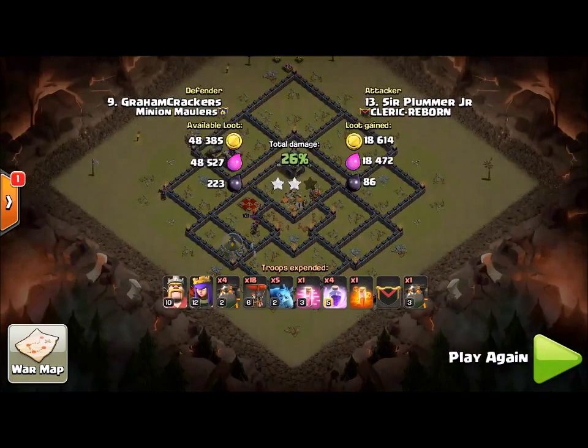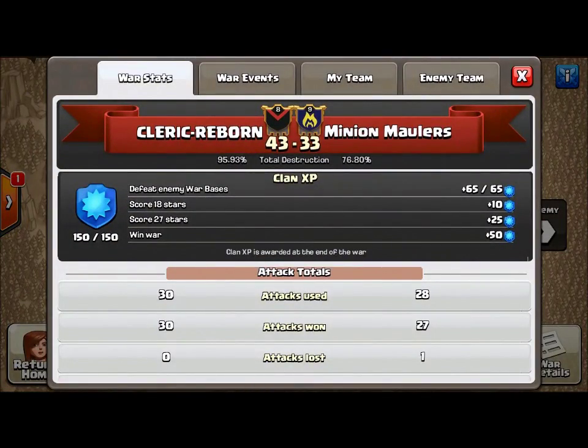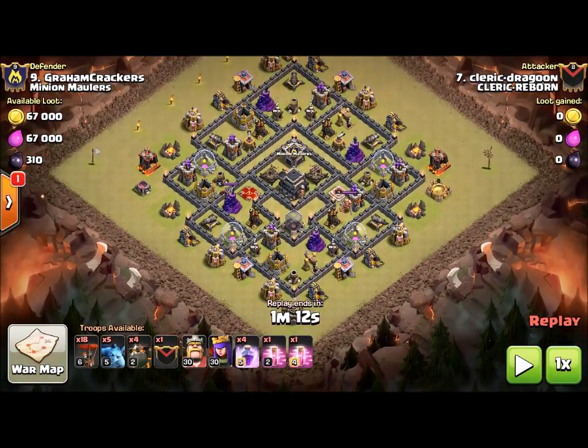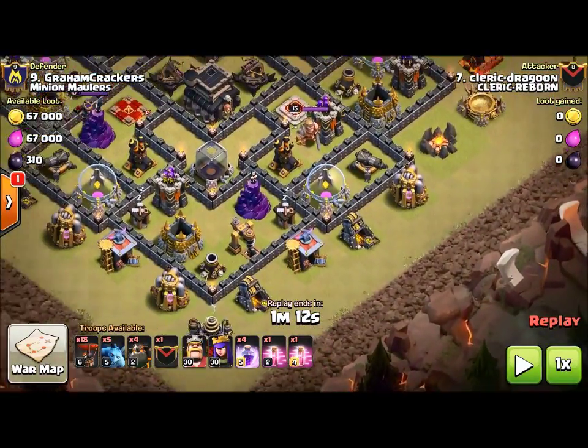This is what you should do in your clan wars. Let me get back here — go to my team, then to me, and let's look at my first attack. As you can see, our army composition is the exact same. My heroes are beefier than his, but they only have one mission so it doesn't really matter that my heroes are level 30/30. Everything else is the same.